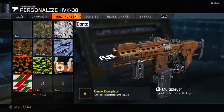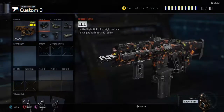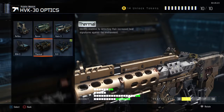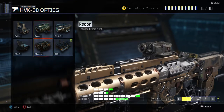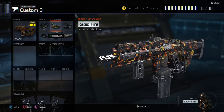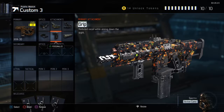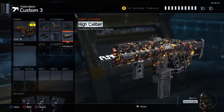This gun is pretty powerful if you have the right attachments and optics for it. First off, I wanna start with the ELO sight — I really like the ELO sight, every other sight is kinda trash to me, especially the Thermal. I have Rapid Fire, Quick Draw, Fast Mags, Grip, and High Caliber. High Caliber increases the damage, that's why I have it on here.